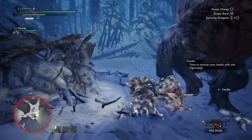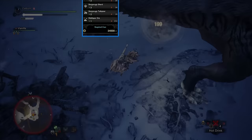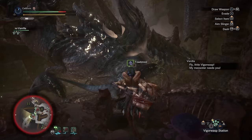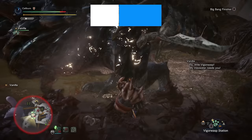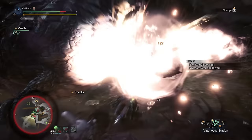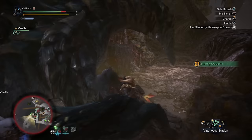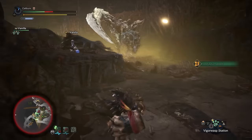The next assigned quest is The Thunderous Troublemaker to hunt Fulgur Anjanath. If you built Nargacuga's Hammer, you can upgrade your Hidden Breaker into a Hidden Breaker Plus by using three Fulgur Anjanath Fangs — this also requires the Nargacuga Mantle, so it will take some additional farming. After Fulgur Anjanath, head back to the Rotten Vale for the assigned quest, The Disintegrating Blade.